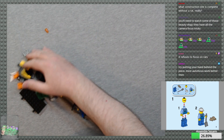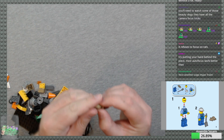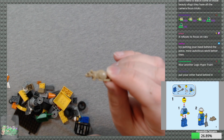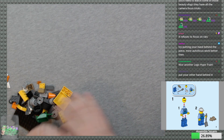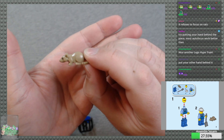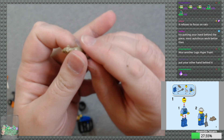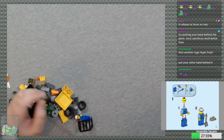What if I move all this stuff off? Bats Go Screech — thank you for the cheers! It just doesn't want to focus on it. Put your other hand behind it? Oh yeah — oh, that worked! So it's a little rat. It's a new piece for me.